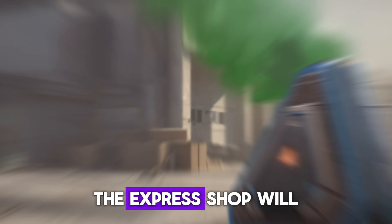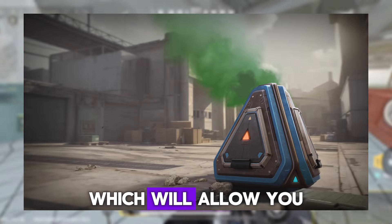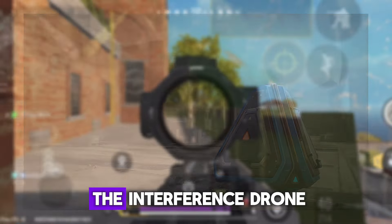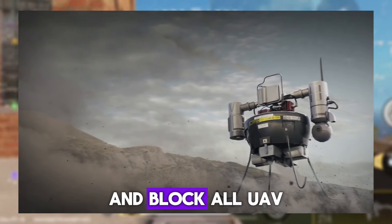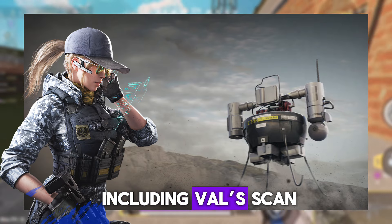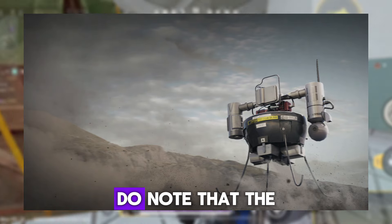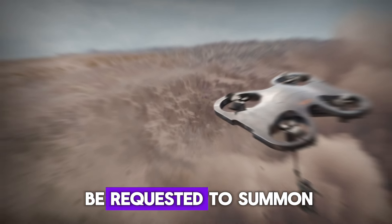The Express Shop will allow you to call a shop to be deployed at your current location, which will allow you to buy custom loadouts, ammo, grenades, and much more. The Interference Drone can be requested to fly over a certain location and block all UAVs including valve scan, and also disrupt the mini-maps of enemies within the said location. Note that the drone can be destroyed.